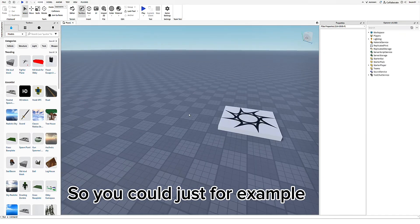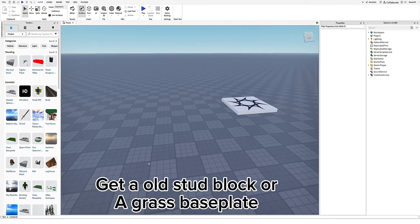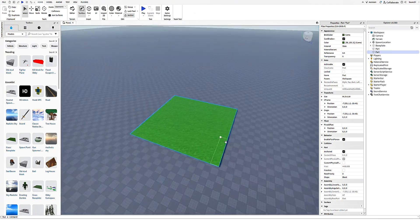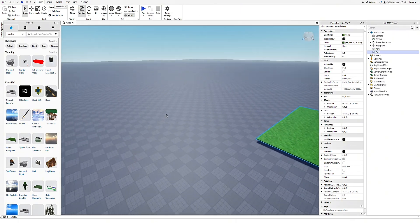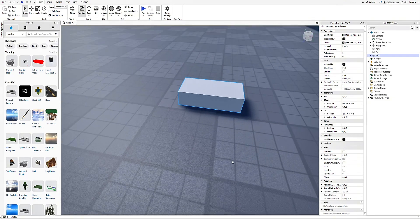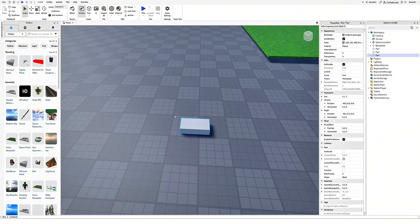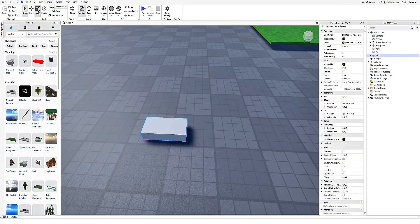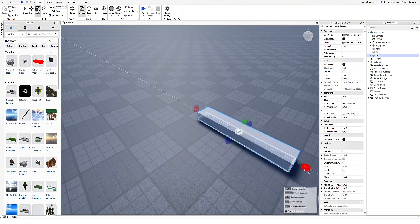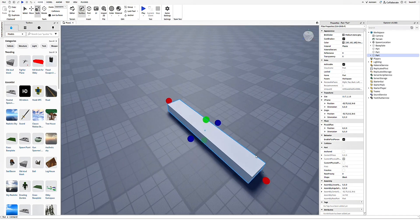So you could just, for example, get an old stud block or a grass plane — anything would work out, but in this video I'm just going to use a part. Just like that. So what you want to do to this part is scale it to make it a little longer. Actually, we need it a lot longer. Like, something like that.